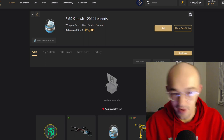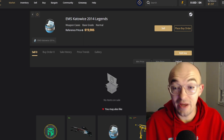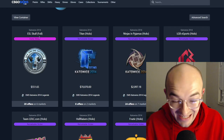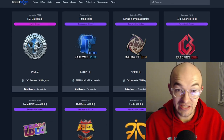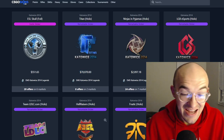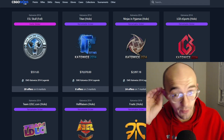Inside this capsule you have a chance to get different stickers from the Katowice 2014 collection. Here are the possibilities of all the different stuff you can get. There's one exotic, one pink — this is the ESL Skull Foil. You have a chance to get the 2014 Katowice Titan Hollow, which is a ballpark estimate of around $70,000 right now. I think you have about a 2% chance of getting that one from the sticker capsule.